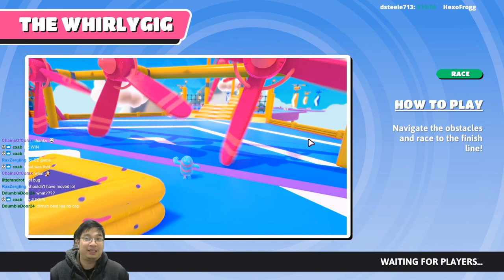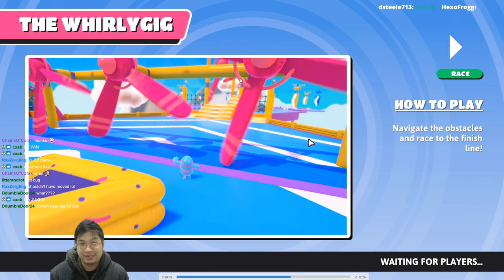Welcome everyone. Today we have a guide for Fall Guys. This is one of the qualifier maps that between 60 to about 40 players will be participating in — the Wiring Gig. We'll go through the general concepts of the map, some trips, tricks and tips, and after that we'll have several replays with a live session of what to do and what I'm thinking during the obstacle courses. So let's get right into it.